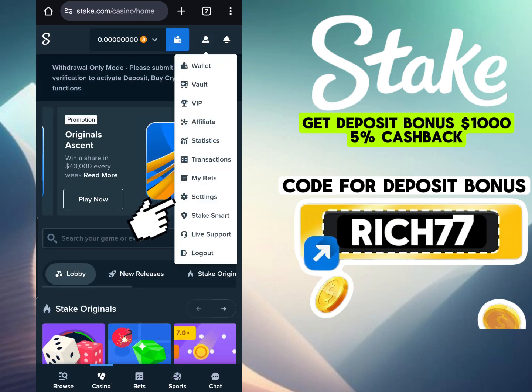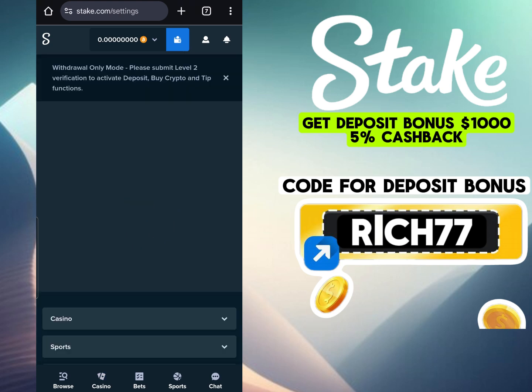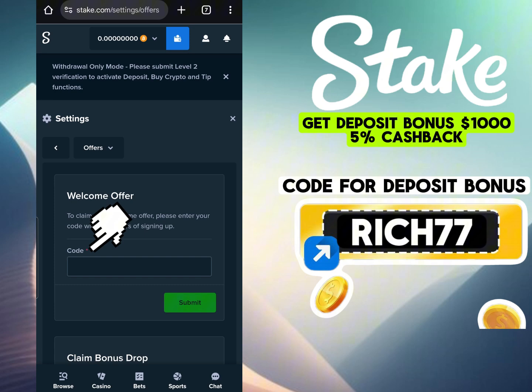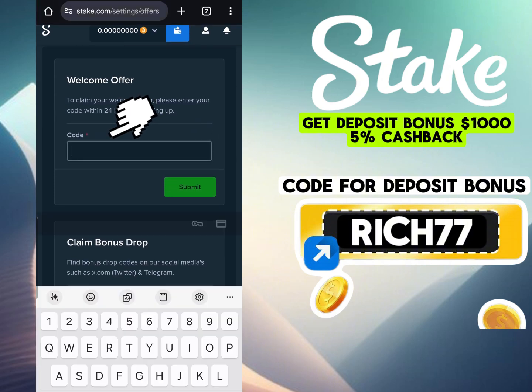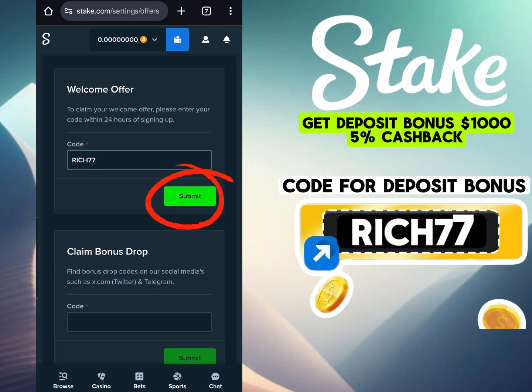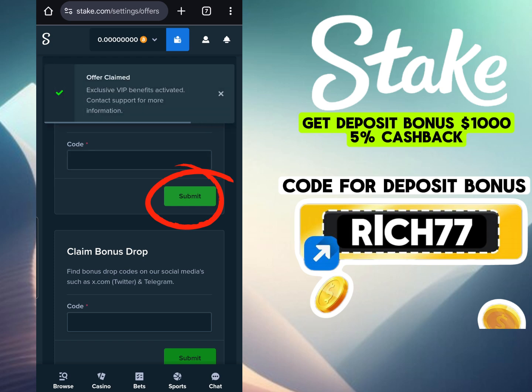If you already have an account, just add the code RICH77 in your profile settings. I show this in the video. Didn't work? Create a new account, and your winnings will come without delays and queues. While regular players pay commissions and are left without cashback, you receive bonuses for each deposit and a constant return — up to $300 plus 5% cashback for each game.